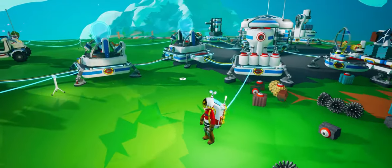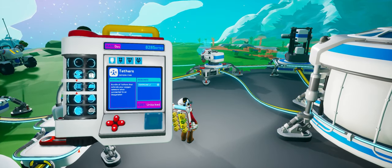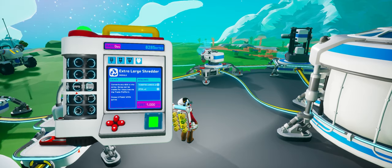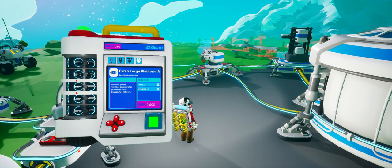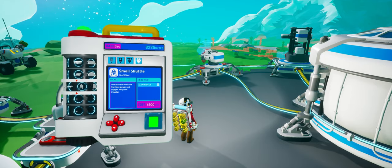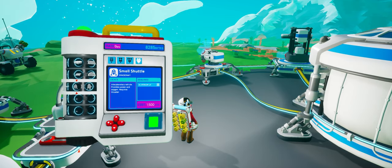We're back here, everything is good and we have a lot of research. In order to build a rocket, I believe we need to build the auto detector. We'll be needing a large rover, aluminum alloy, and rubber — we don't have any of that. For a small rocket we're going to need aluminum, but we don't have aluminum alloy either.